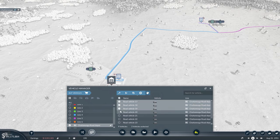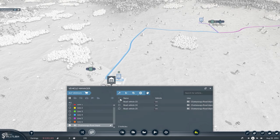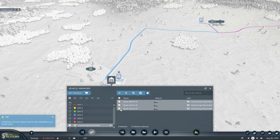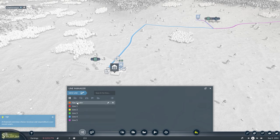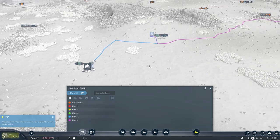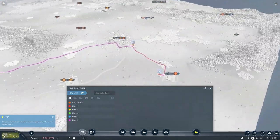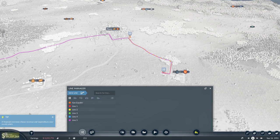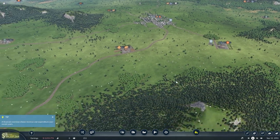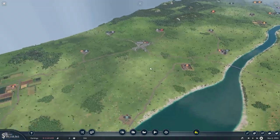Three vehicles onto line four and three onto line five. You can actually rename all your lines however you wish — so I'm going to call this one 'Gas Guzzlin.' That doesn't really help me distinguish them though. Anyway, yes, many people are much more organized than I am.